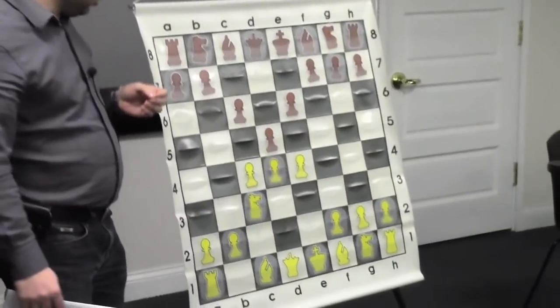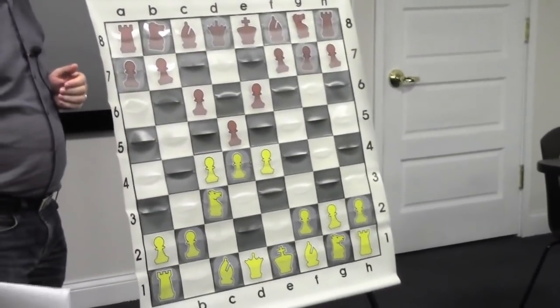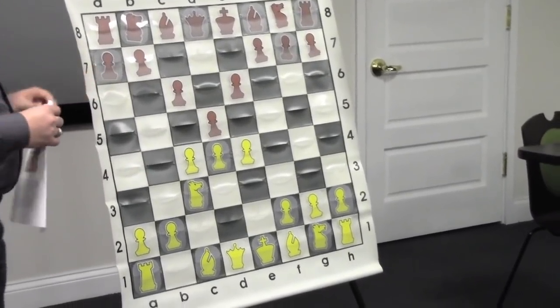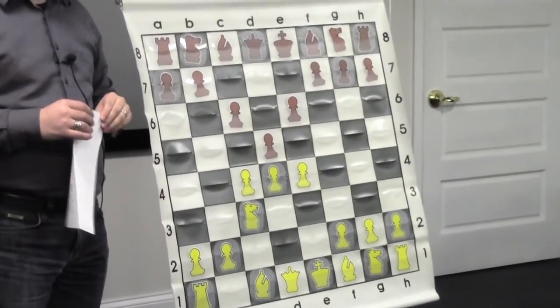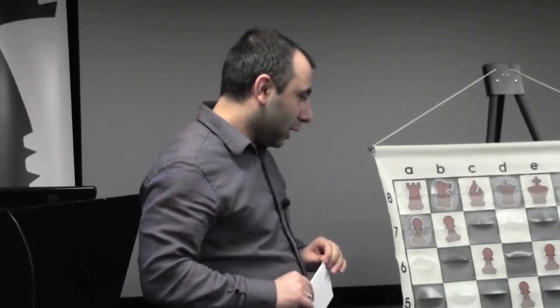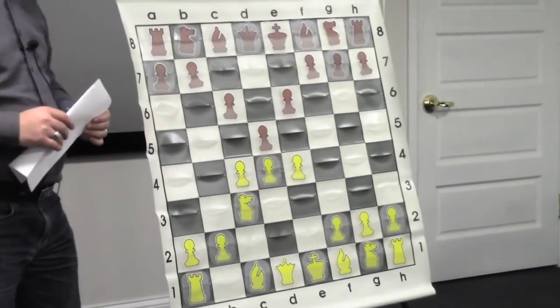This move leads to a pawn sacrifice, but I had some preparation. In fact, it was fun that we actually prepared together some of these lines. So he knew it very well also. I was coaching the team in 2010 at the Olympiad and I was not playing - he actually won a game with black against a strong player. But I decided to give it a try. I don't normally play this move e4, so this was the first time I decided to play it.